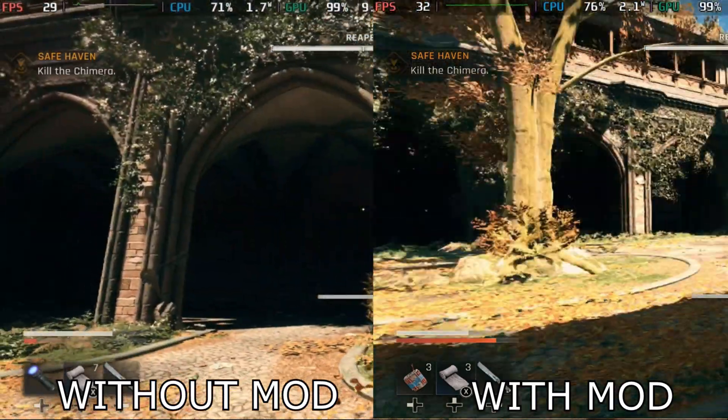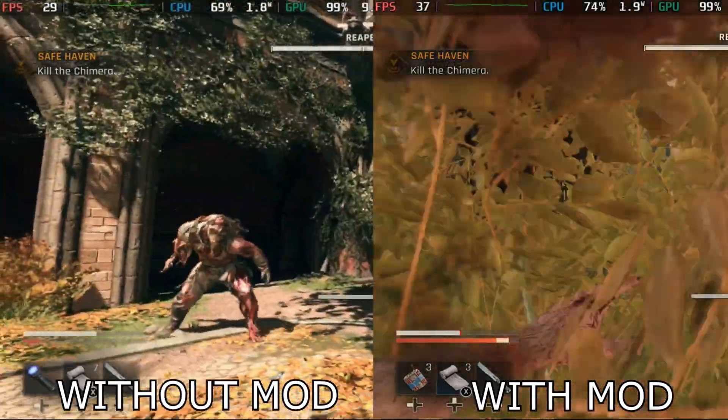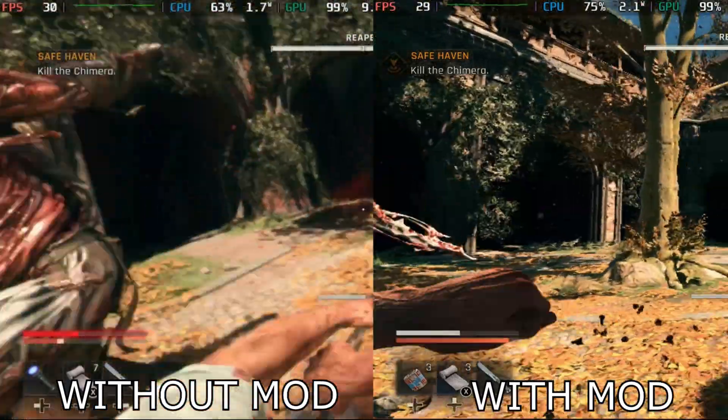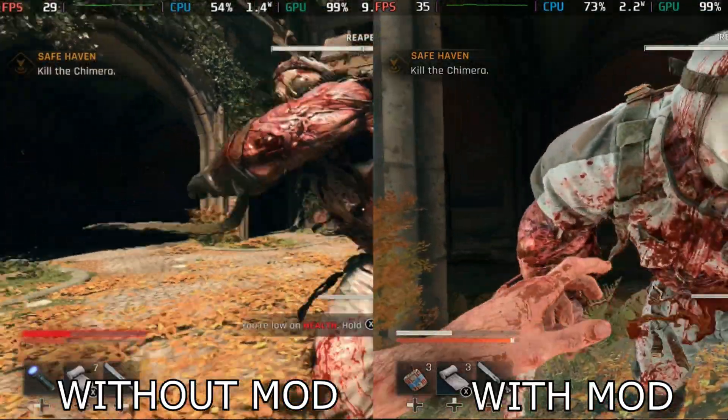In its current state the game frequently drops below 25 FPS, especially in big fights. What you're seeing right now is a side-by-side comparison — on the left the game before the mod, and on the right with the mod applied. The mod is called Eclipse mod and it's actually really easy to install. I'll show you how to do it later in the video.